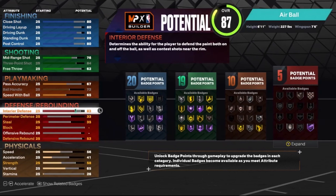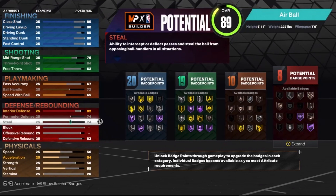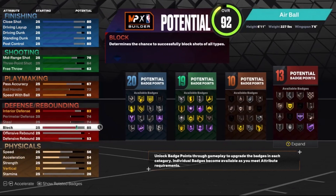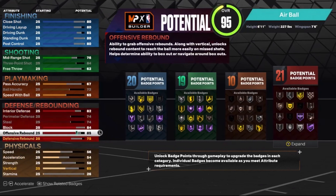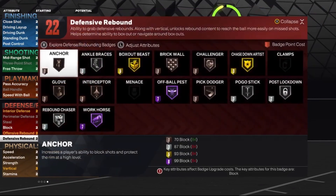For the defense, put the interior defense up to an 82. Put the perimeter defense to the max at 74. Max out the steal. Put the block up to an 84. Put the offensive rebounding up to an 80. Put the defensive rebounding up to an 85 — that'll give you 22 defensive badges, and 85 defensive rebounding will get you silver Rebound Chaser.